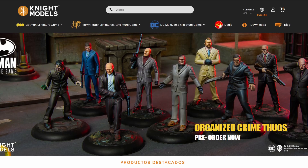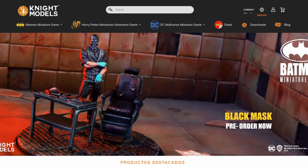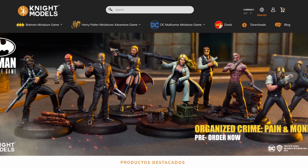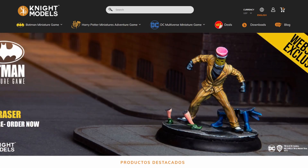Also revealed alongside those is Cesar Romero Adam West Joker, as well as Eraser, a sort of D-lister Batman villain. Today I'm going to go through all of the unit cards for these new models and give my straight, raw first impressions. We're going to see how crazy they are — they look like really interesting models and I'm really excited to have a look through them.